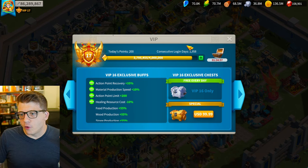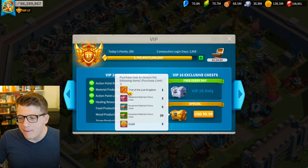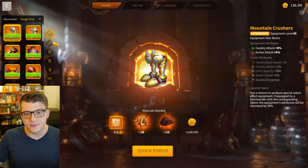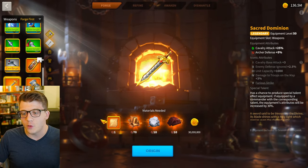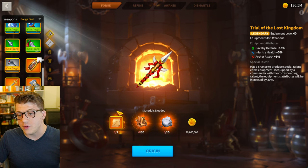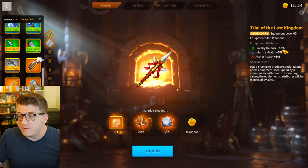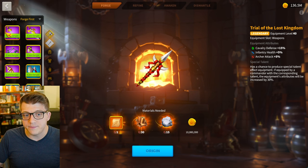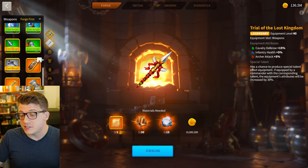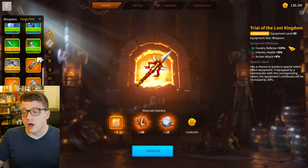Another noob trap in the form of a VIP bundle is the Trial of the Lost Kingdom — a legendary weapon you can get for $100 if you're VIP 16. If you're a new player, you might look at legendary weapons and think: it's so expensive to craft these, and with this bundle I just get it instantly without crafting it or spending gold. It gives 15% cavalry defense, and if you look at the best purple weapon, it's only 13% cavalry defense and you have to craft it. So you might think: Trial of the Lost Kingdom, it's a no-brainer. But the truth is, it's actually garbage.